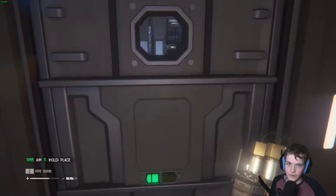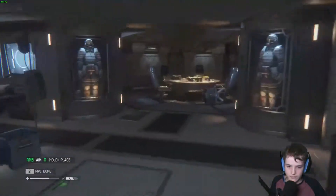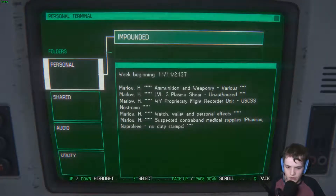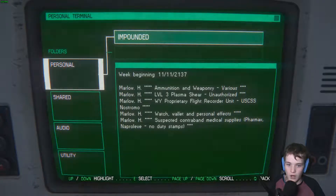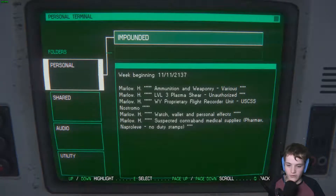Weyland Yutani — the company that everyone loves. Probably invented these doors, and that's why they're so bad. What have we got in here? Sebastopolink and a LM terminal. Impounded — Marlow H — ammunition and weaponry, various. Level 3 plasma shear, unauthorized. Weyland Yutani property, flight recorder unit, watch, wallet and personal effects. Suspected contraband medical supplies — Pharmax, some drug, no duty stamps. Some kind of parasite — wait, it's Dr. Lingard.